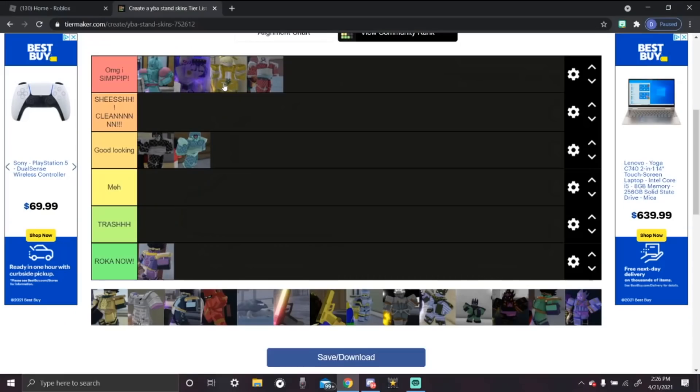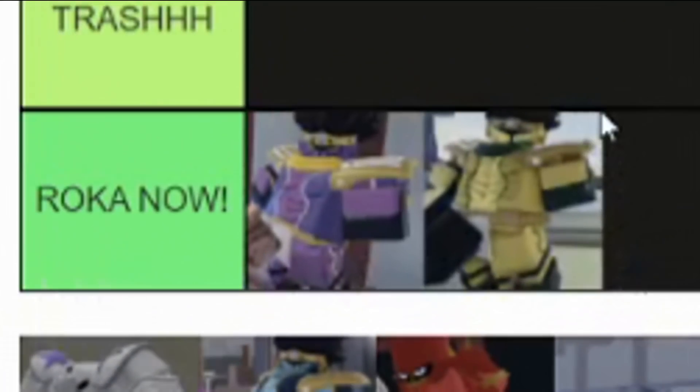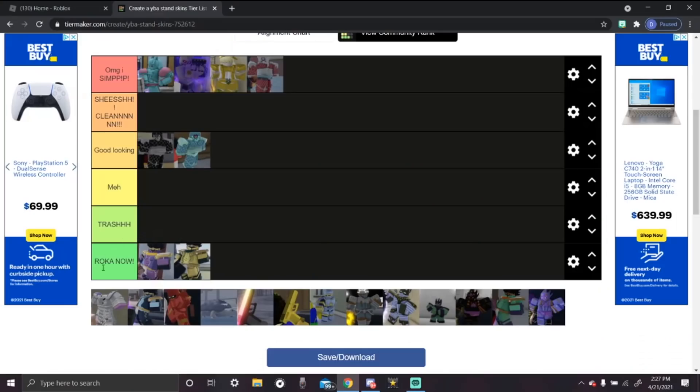The next stand we got is Yellow Star Platinum — no! It's trash. It's like my pee. It's so free, it's so trash. You don't even have a ten? No!